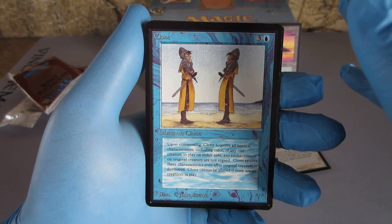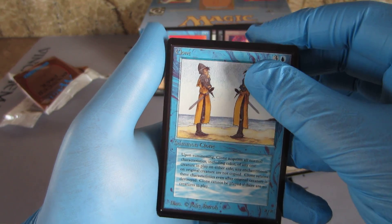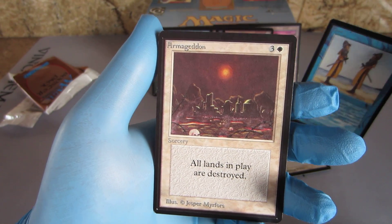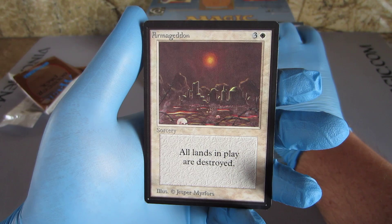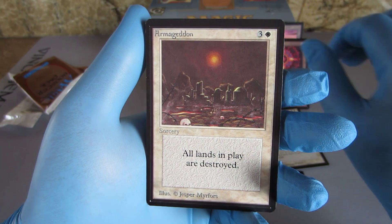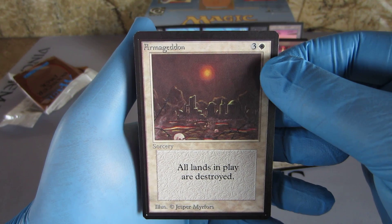And the rare — Armageddon. All lands in play destroyed. Still a great rare. That's our beta booster — Armageddon.